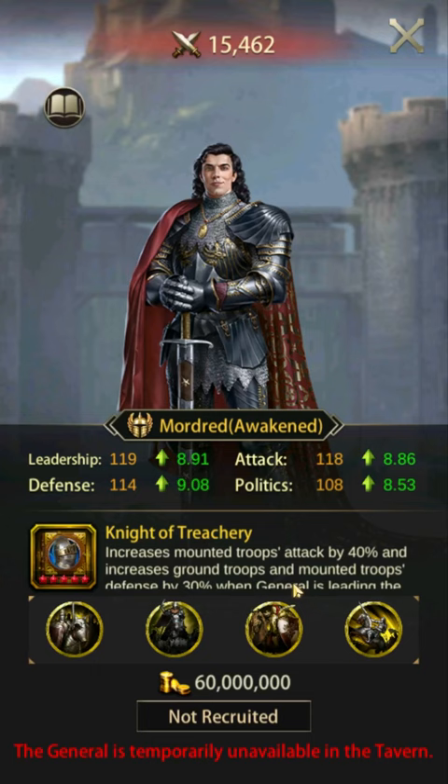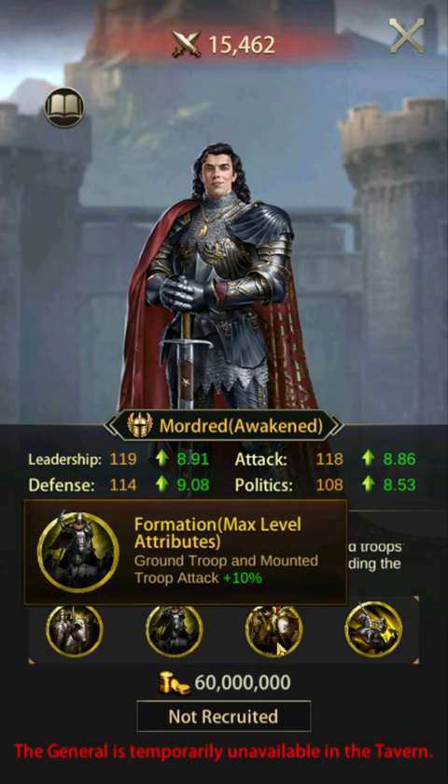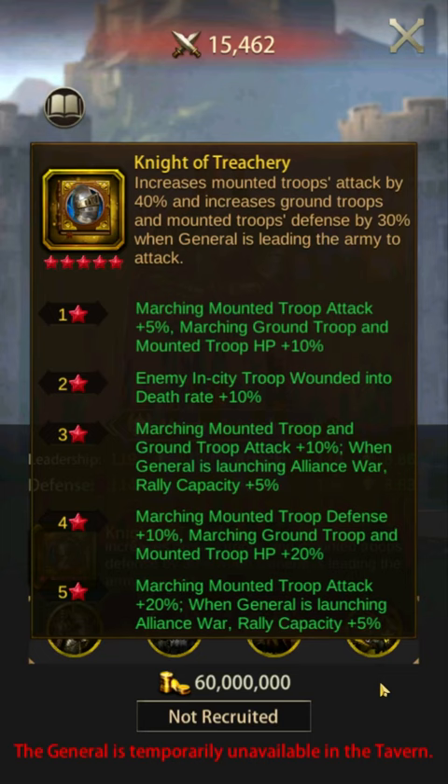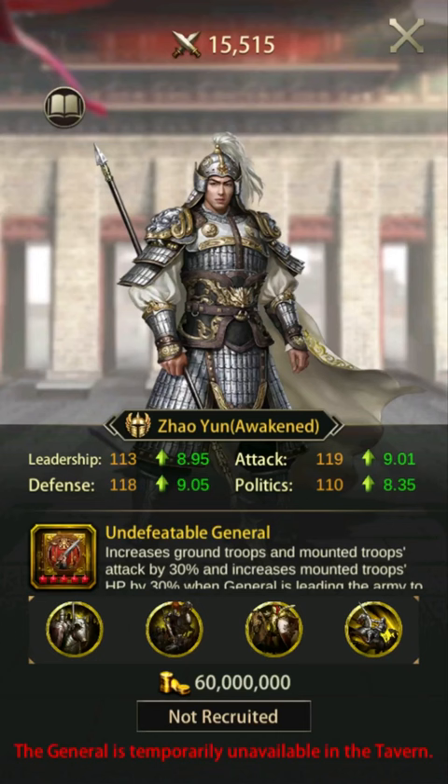Number two: Mordred. Mordred's skill increases mounted attack by 40% and mounted defense by 30%. This skill is only active offensively. While Mordred may be slightly weaker than the number one pick, his buffs are a bit more well-rounded. Still, Mordred isn't that far above and beyond the free-to-play general Roland. For most players, I'd recommend sticking with the number three pick — they are very comparable in terms of buffs, and you'll have a larger march size with Roland as well as an archer debuff. Mordred is good but probably not worth the added difficulty to obtain. Mordred comes in second for attack, fifth for defense, and ninth in HP.